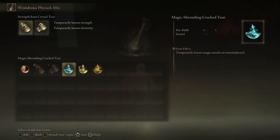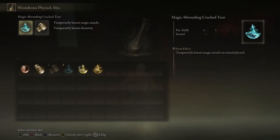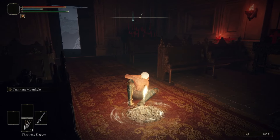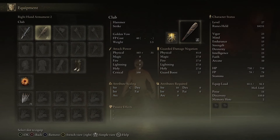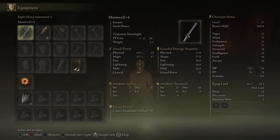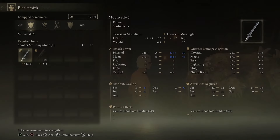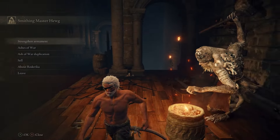When you kill it, it drops three Crystal Tears. The main one we're here for is the Magic Shrouding Cracked Tear, which increases your magic damage by 20% for three minutes when you drink it from your Wondrous Physic. Then we're going to go back up to the Site of Grace by the Frenzy Flame Tower and head west through the Frenzy Flame Village and up the hill to the Church of Inhibition.